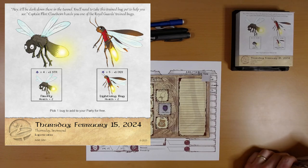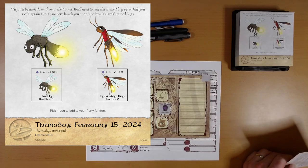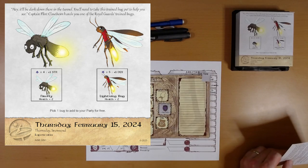We've got a firefly and a lightning bug. They both have health of two. And we've got what look like card suits at the top. Club, greater than or equal to four, plus one strength for the firefly. Or spade, greater than or equal to four. Club for the lightning bug, greater than or equal to five, plus one. I don't know why this is making me giggle.